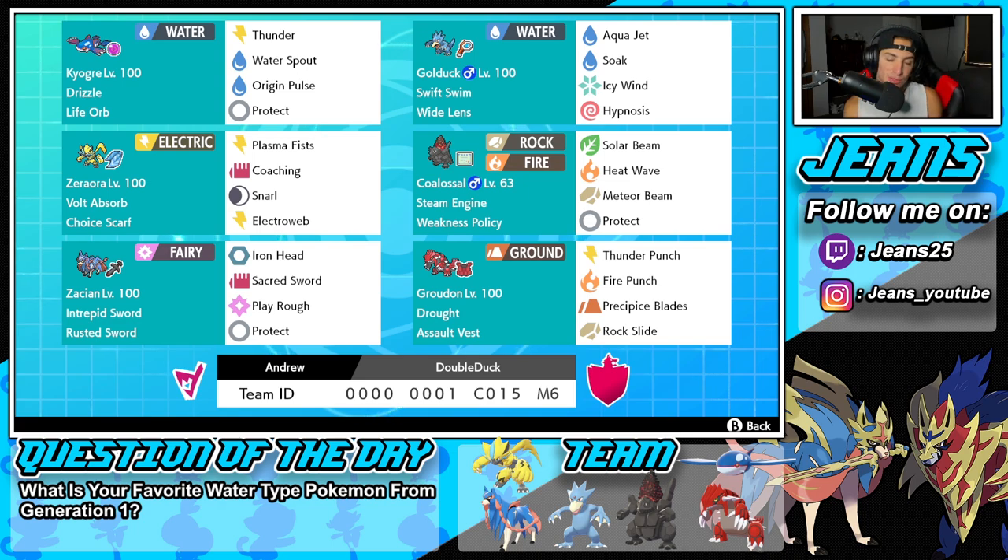Bottom left-hand corner is the strongest Pokemon in the game - it's Zacian. I'm not even going to go over it because it is the normal Zacian moveset. Final Pokemon is going to be Groudon with Drought and the Assault Vest. Great moveset for him with Thunder Punch, Fire Punch, Precipice Blades, and Rock Slide. If you want to rent this team for yourself, the rental code is at the bottom of the screen. Let's hop on that ranked double ladder and look to get some wins with the Golduck Colossal team.